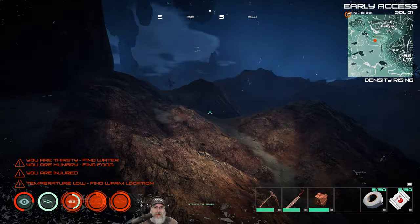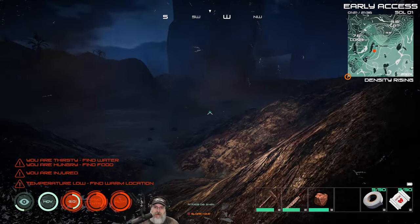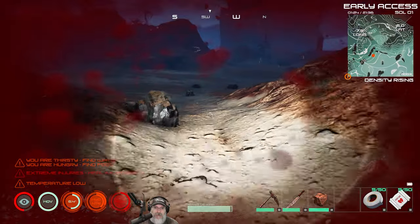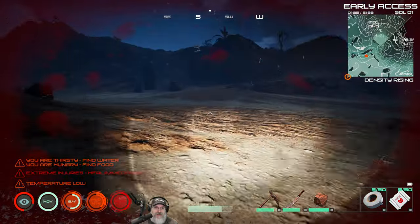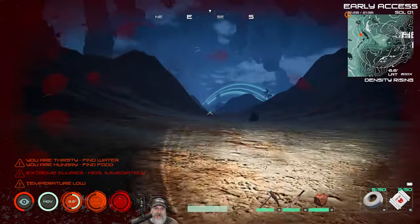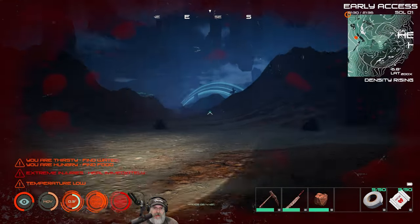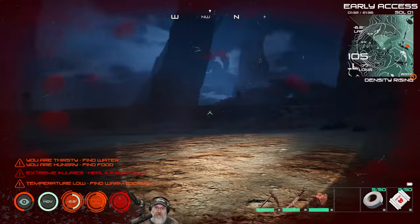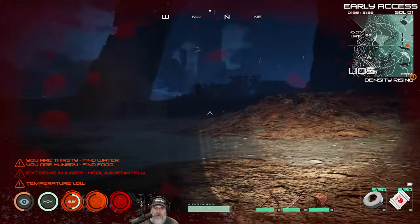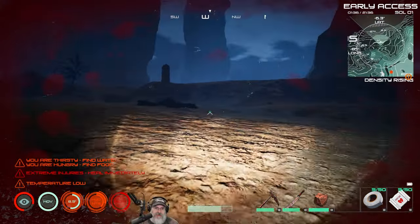You can really take fall damage in here, but there are suit upgrades you can do later that can help with that. So that was the Fungal Thicket over there — and yeah, those trees there, that's the Blood Leaf Forest. Let's go towards the Blood Leaf Forest.